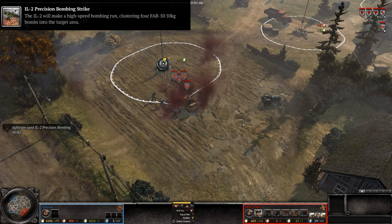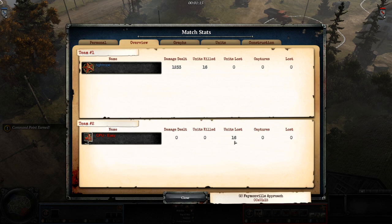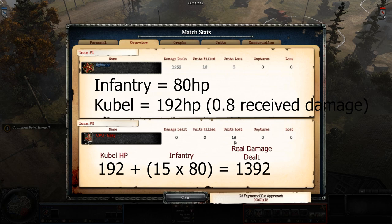So does this affect every commander ability? Here we have the Soviet IL-2 precision bombing strike, and this one does register the correct amount of kills for me. So commander abilities with an on-map plane delivering the strike will work, though the damage dealt is still not completely correct.